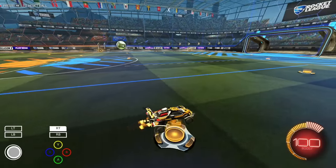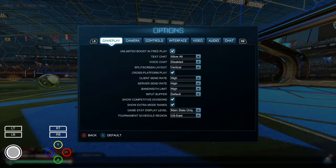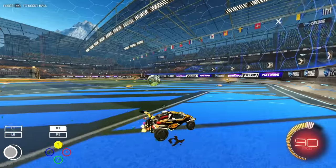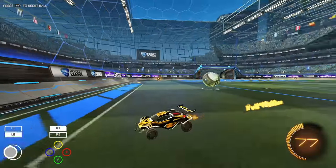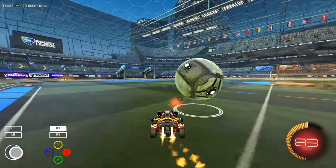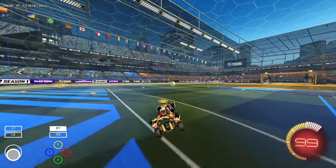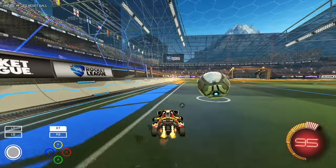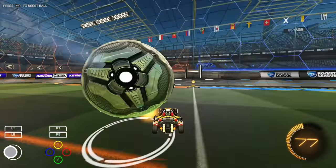Before you even touch the ball there's another thing to focus on - the boost pads. I'll turn off unlimited boost in free play. These boost pads in the middle of the field give you 12 each - it's really important to know the different circuits you can take. The outer boosts give 100. So there's two different types of boost pads, and I'll quickly go into an aerial view and show you guys the circuits.